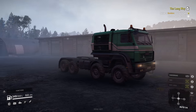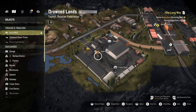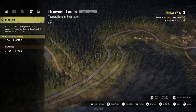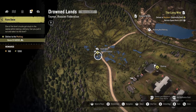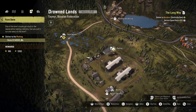Hey everyone, welcome back to SnowRunner. In the last video I did a bit of a comparison between the Azov and the BM-17, and I decided that this Azov is the one I'm going to go with. So I ended up selling the BM-17, so if it looks like I have a ton of money, that is why. There's a vehicle stuck in the water — its nose is deep down in there, but we could probably just pull that out and bring it over to this parking area, and that's a quest right there.